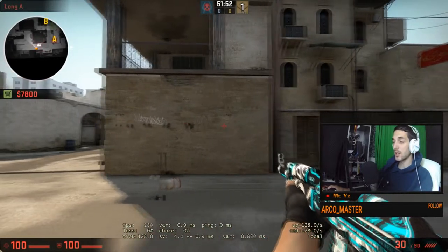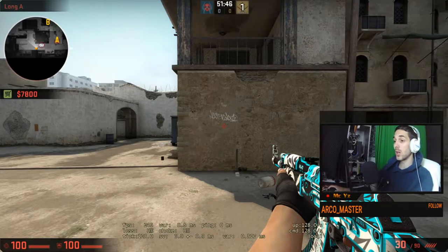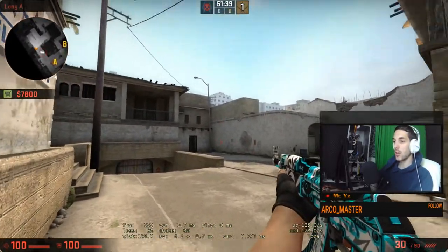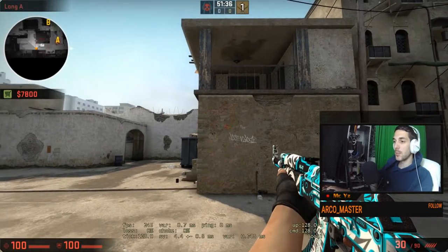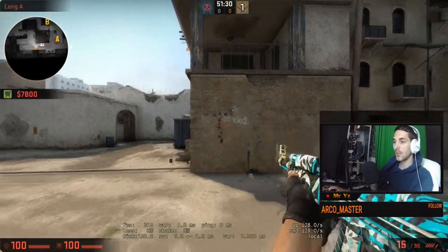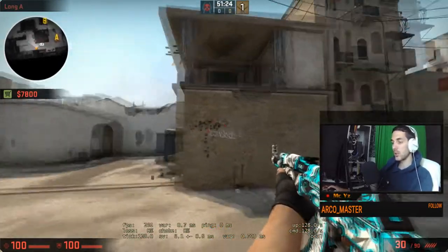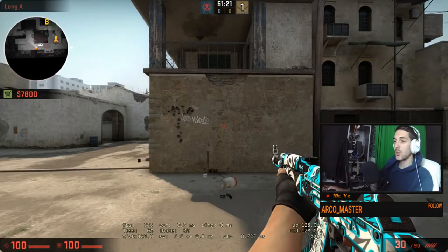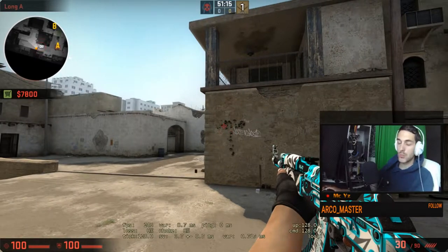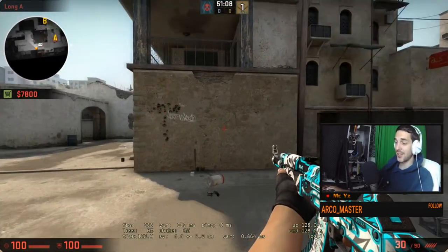The other way is literally doing the opposite of what the spray does. The best way to learn it is to counter-strafe everything the spray does. As you can see with the AK, it goes up a little bit to the left, then it goes to the right, and then it goes to the left again. I'm going to show you one time: up, goes left, right, left — and it pretty much stays there until the last two or three bullets where it goes left then right again.